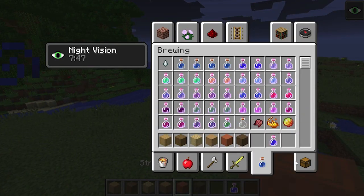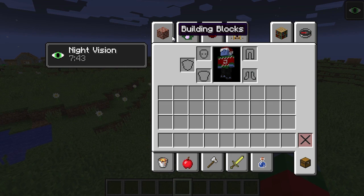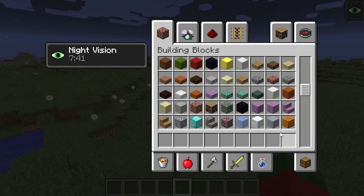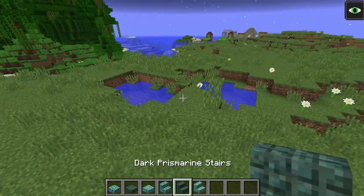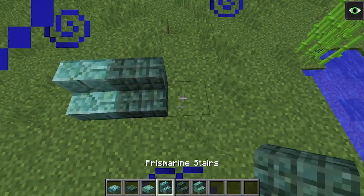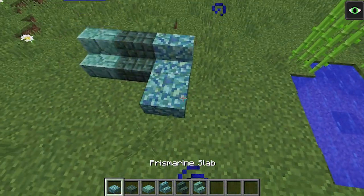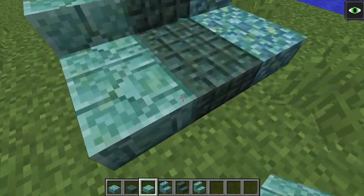As you've probably heard, there are some new stairs and slabs in the game as well — everything to do with prismarine. Prismarine stairs and slabs are crafted pretty much the way you'd expect. These are what they look like — they do everything the regular stairs and slabs would do and I really like how they look.